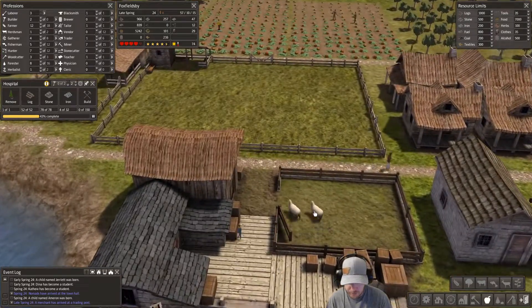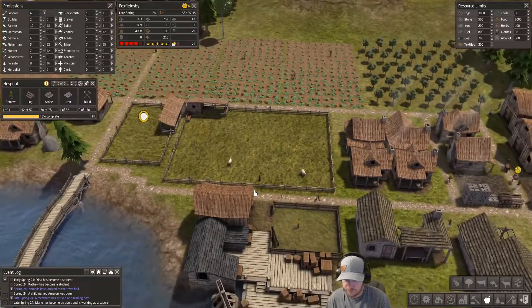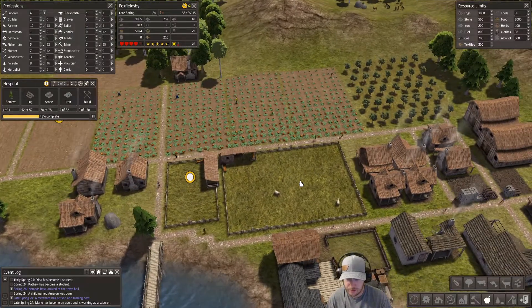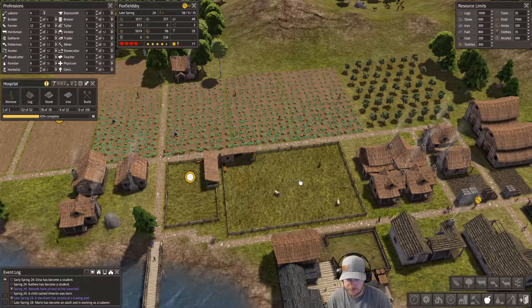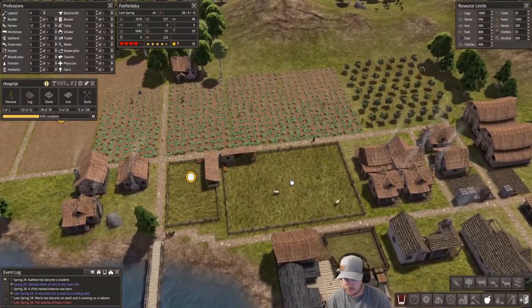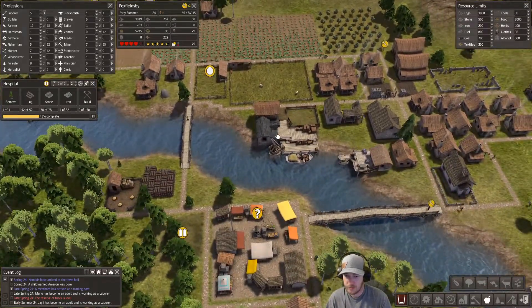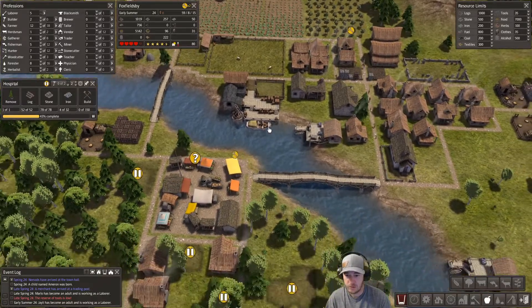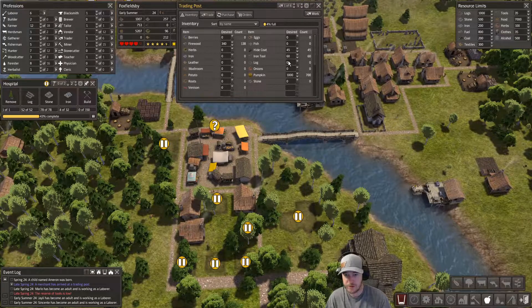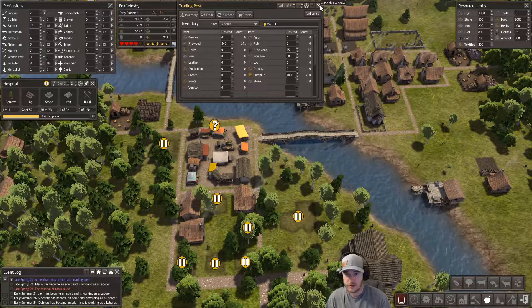There are our little sheep, and into their new home they go. With two of them, they should procreate. Our supply of tools is low again because that trader took some more - because I upped the limit. Maybe I shouldn't have.